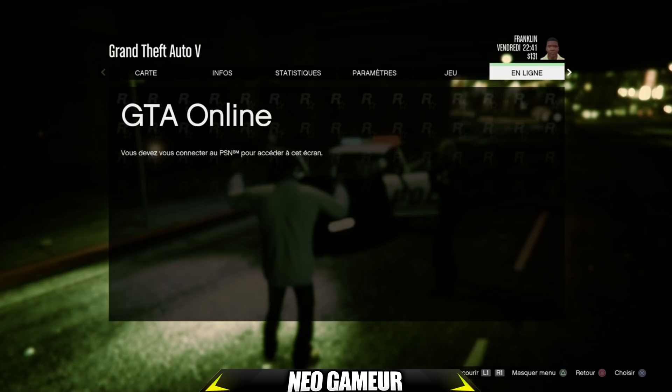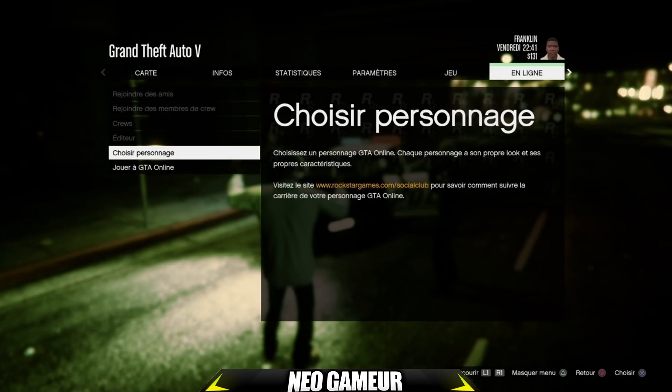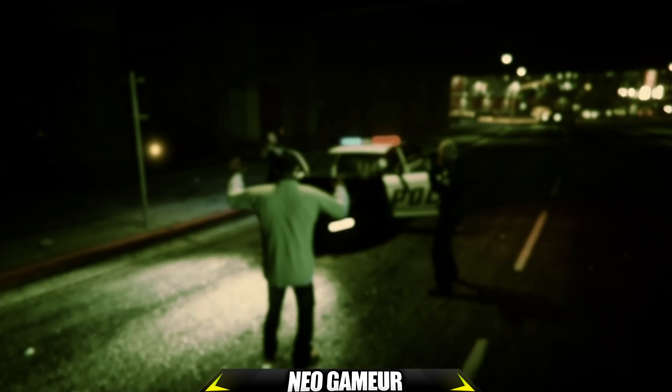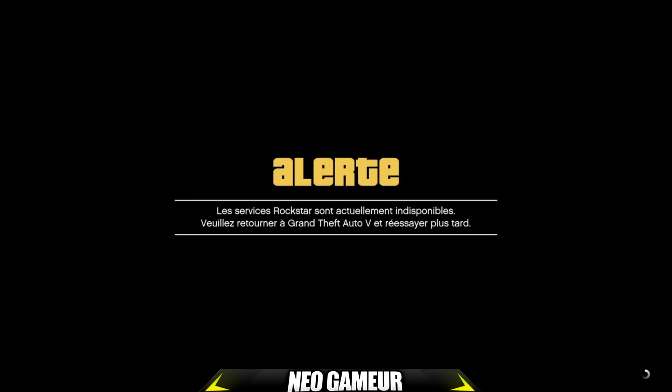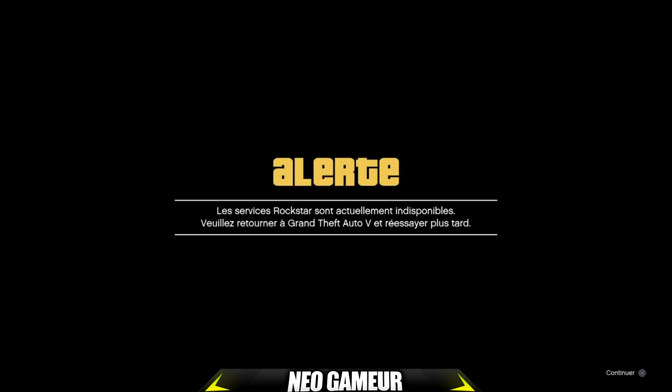On fait deux fois le bouton croix sans choisir personnage et on aura un petit message d'alerte. Une fois sur ce message d'alerte, faites bouton PS et rejoignez la session de votre ami par la partie vocale. Là, on rejoint la session et on attend huit secondes : un, deux, trois, quatre, cinq, six, sept, huit.